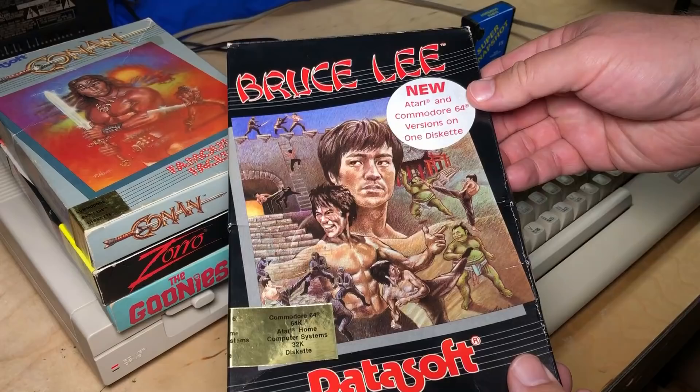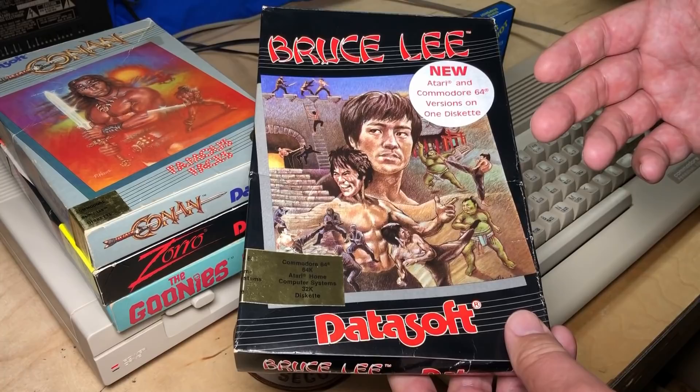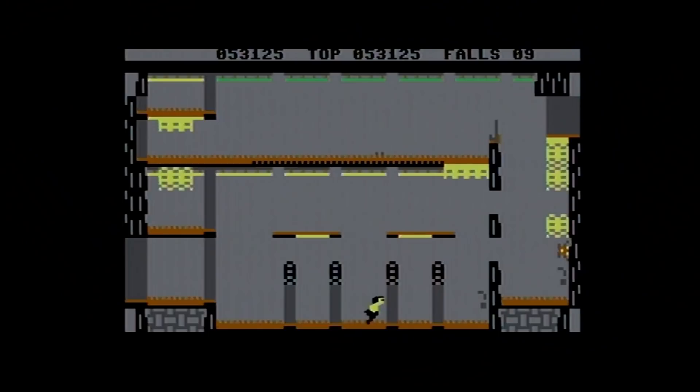Hi, it's Robin. Today we're going to be looking at Bruce Lee by Datasoft. Bruce Lee was one of the earlier games for the Commodore 64, released in 1984 after originally appearing on the Atari 800. Even though it's an early game, it's a very popular game. On GameBay 64, it's ranked as the number five game of the top 100. Number one is a bit suspicious, but otherwise the list looks pretty good. And number 21 on Lemon 64. This has long been a favorite of mine. I even had a tradition where every New Year's I would play and finish Bruce Lee. So today I'm going to be going through all the trivia, secrets, bugs, whatever you want to call them, I know about Bruce Lee.